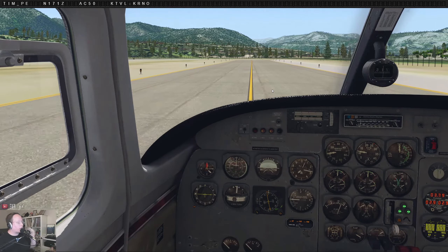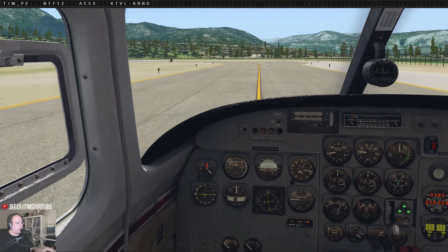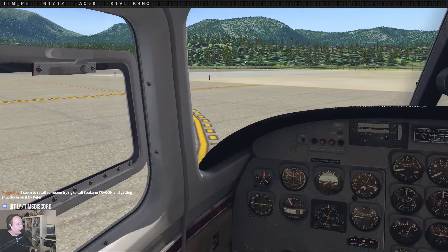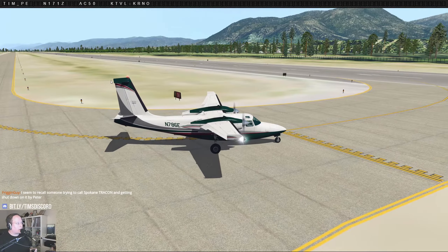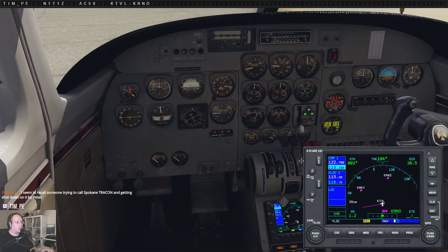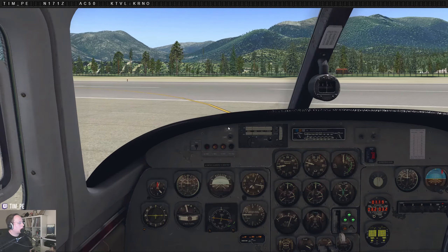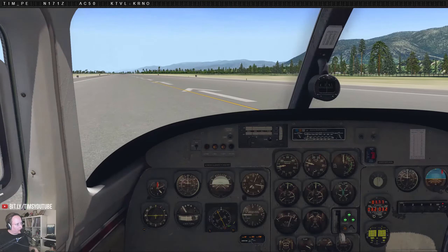Climbing about 100 knots, looks good, flaps in, gear in. I'm going to turn up the ATC just a touch. Around 9,500 — shouldn't take too long. I've been to Lake Tahoe, but I was a kid and don't really remember it. But I've flown into Tahoe a couple times in the sim in the last couple of days, and it really makes me want to go back. It's pretty darn good looking from the air. Still climbing — I'll prop back a little bit too.